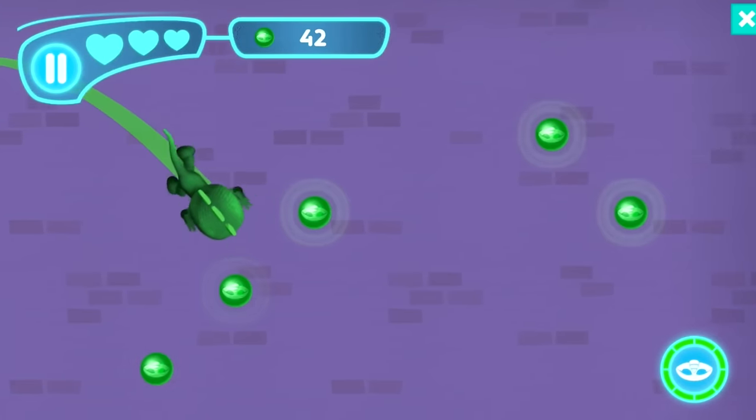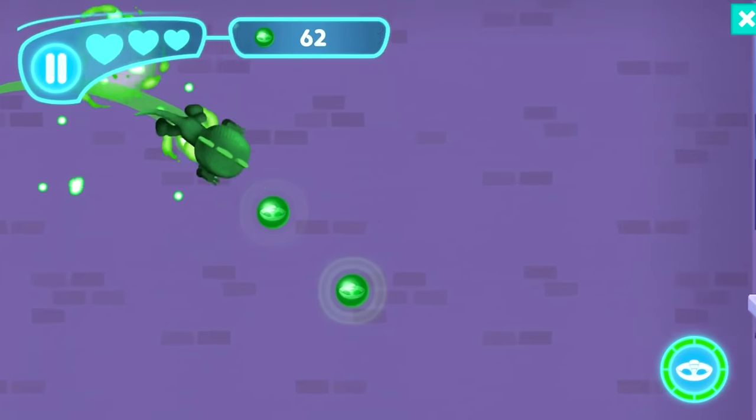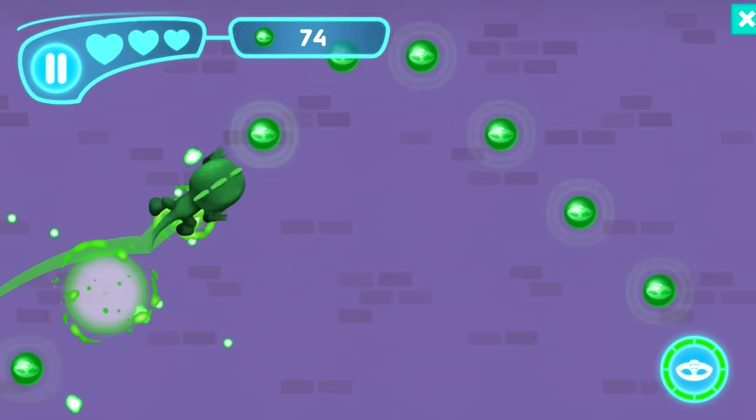I'd like to know how you get on with this — did you beat it as quick as we did? I think we need to practice a bit more. Your special power glows up when you've got it, so that's how you know it's ready. Quick jump — oh that was close, I almost jumped right off the building!